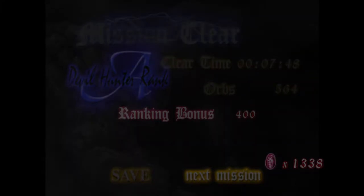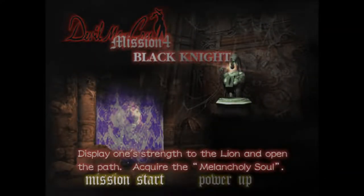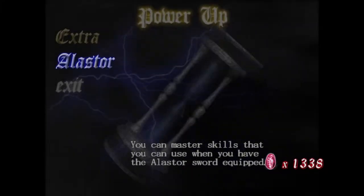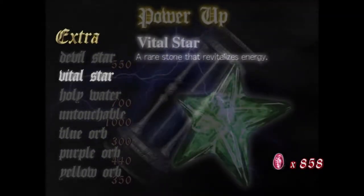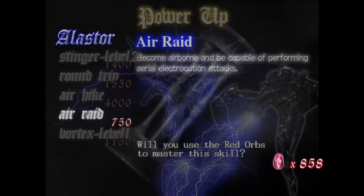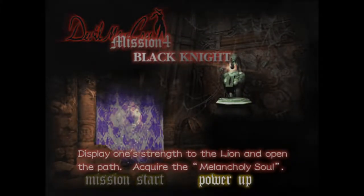Let us save real quick, just in case. Save complete. I don't know if you guys can see the achievement there — it will not go away. I want to buy some Vital Stars. Can we do some upgrades? Air Raid — become airborne capable of performing an actual Aerial Electron. I don't know if you guys can see the achievement — it's superimposed over the screen and just does not want to go away.